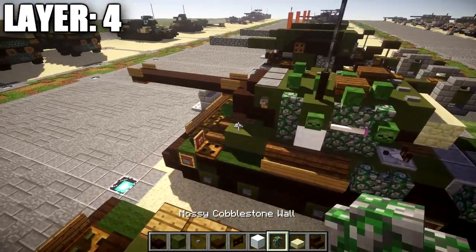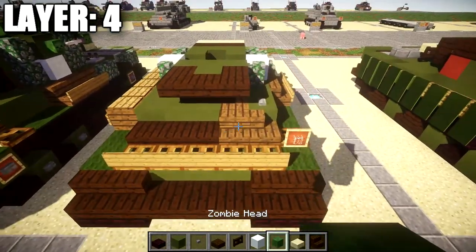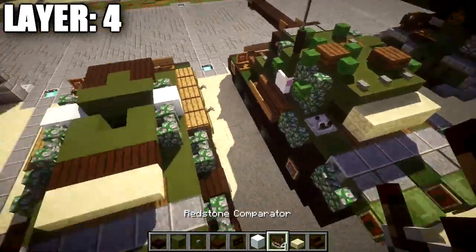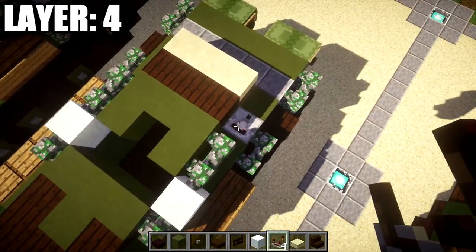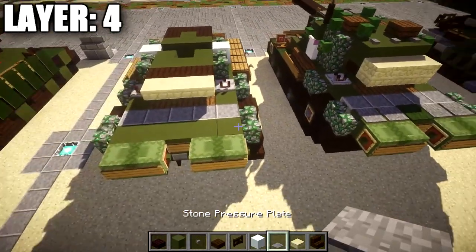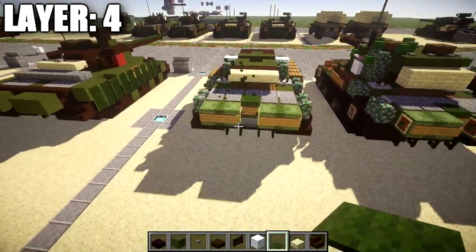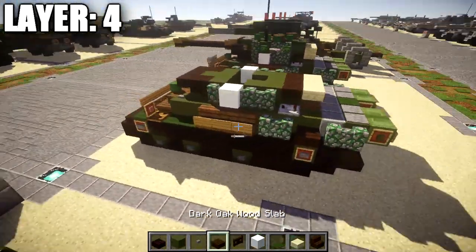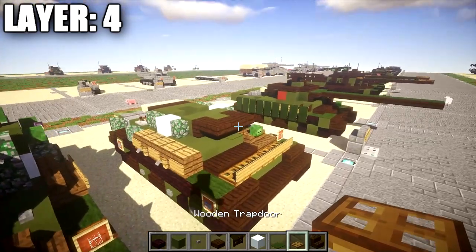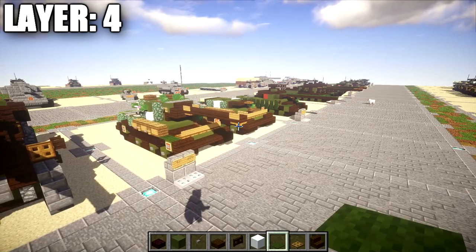Going back up to the front, place a stone button on top of the green stained clay block, then place a zombie head on top of the spruce wood stair. Grab redstone comparators and place one facing this direction on both sides. Grab stone pressure plates and place 2 on the back on each side, with a green carpet in the middle for back detailing. Finally, place a wooden trapdoor coming off the dark oakwood stair. Once you have all that done, that's going to do it for layer 4, and we can move on to layer 5.